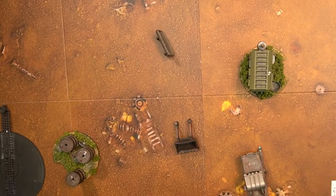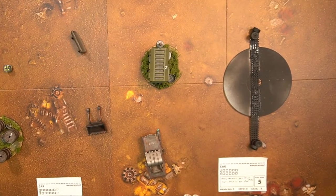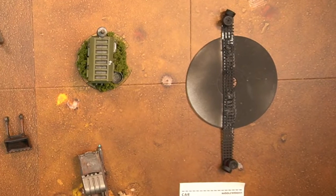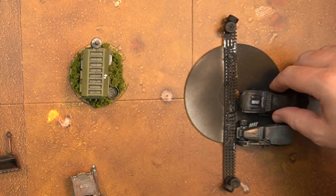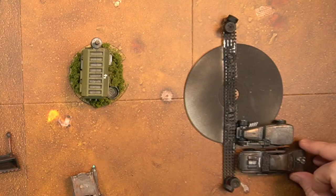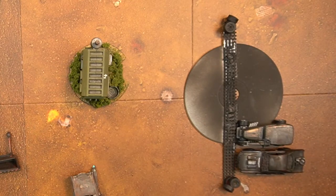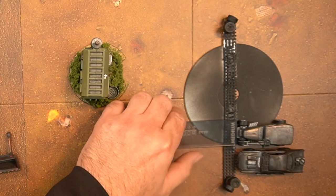Next we are going to run through a little scenario — just a race between two regular cars. We are going to roll for pole position. I got a two, Jesse got a four, so he has the pole position and can place his car anywhere touching the starting line. The next player puts their car anywhere on the starting line, not touching another vehicle. I'm going to put mine right here.